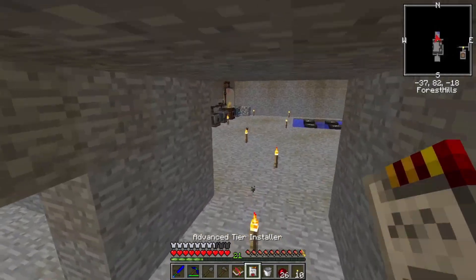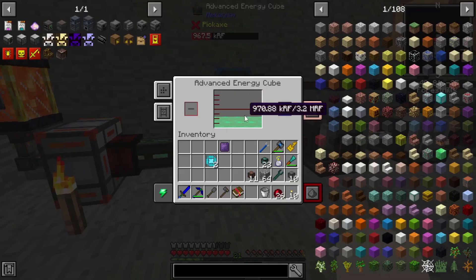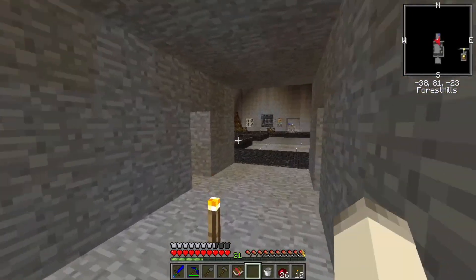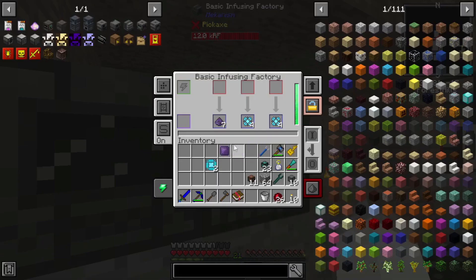If we go over here to this guy and shift right click him, it is now an advanced energy cube and it outputs 128,000 RF - so a lot better! It's going to work a lot better in general.